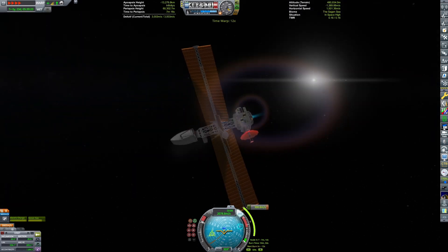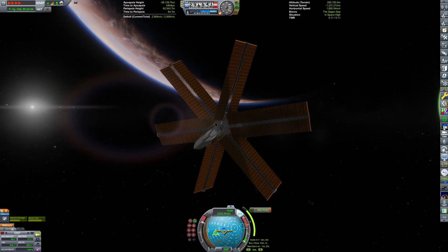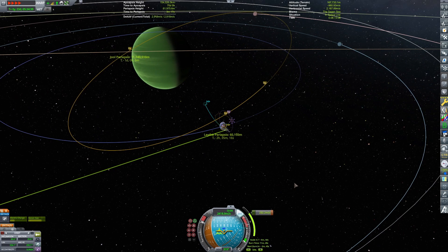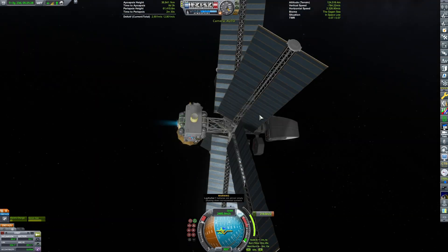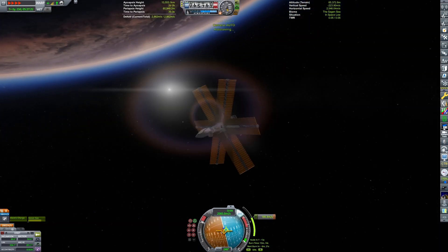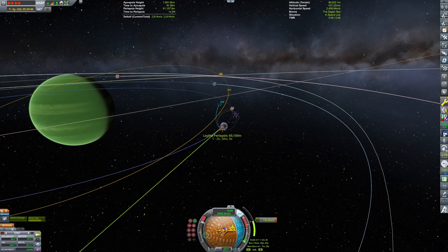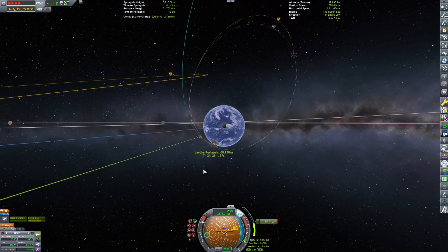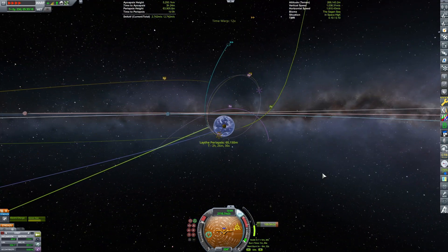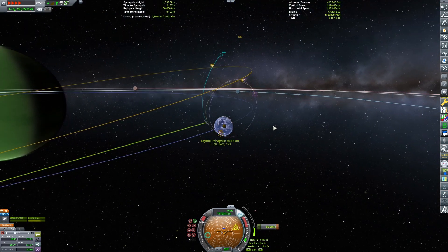Getting back to the moment — we did our midcourse correction, and now we're doing our orbital insertion. This time we're approaching from one of the poles, so we have constant access to line of sight with Kerbin, and our solar panels can receive sunlight. We're able to perform our orbit insertion somewhat normally, though we do run a bit low on electric charge and have to limit the throttle of our ion engine. You can see those beautiful scattered clouds on Laythe, and we successfully insert into orbit.